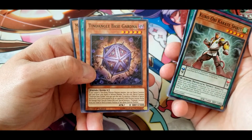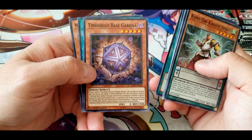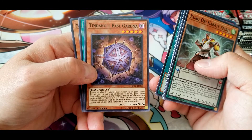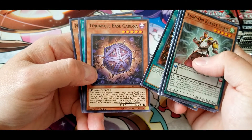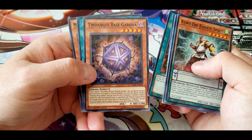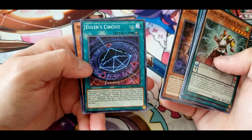If a monster is normal or link summoned and not pointed to by an opponent's link monster, except during the damage step, you tribute this card to special summon one Tindangle monster from your hand or deck in attack position or face-down defense position. If a monster is normal or special summoned and not pointed to by an opponent's link monster, you can special summon — that's a very interesting counter-link card.